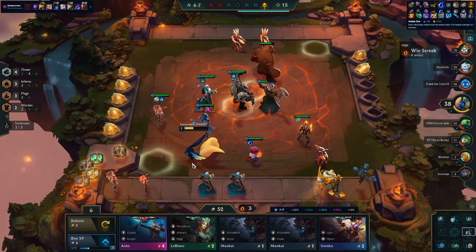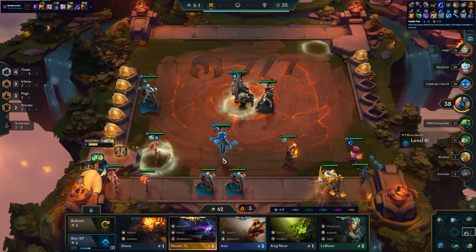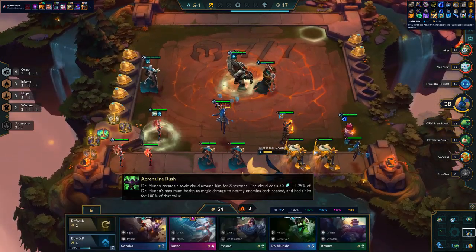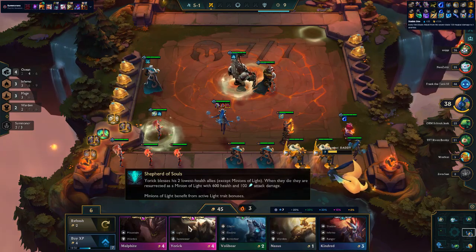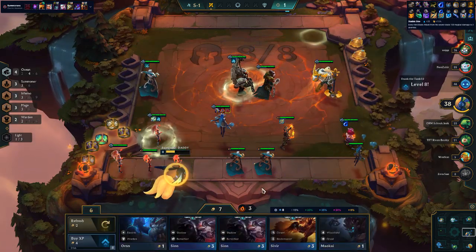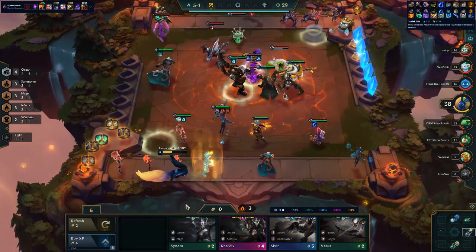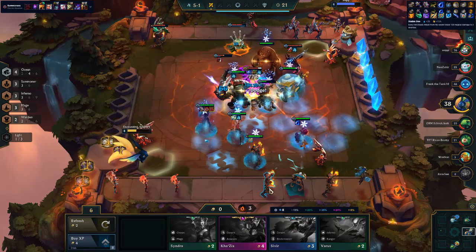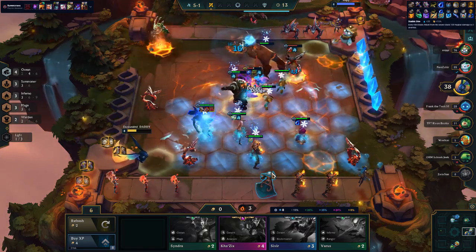That Niko is going to be so good for Brand if I can find Brand. I've got a Red Buff, Zeke's Herald, Guardian Angel. Guardian Angel's pretty good. There's another Yorick. We actually have Yorick so I'm going to level up here and put Yorick in. There's a Brand - and actually a Syndra as well. I'm going to spawn the Brand now. If I win I'll sell the Vladimir - actually, do I need to sell the Vladimir? I don't think so. We're doing work here.